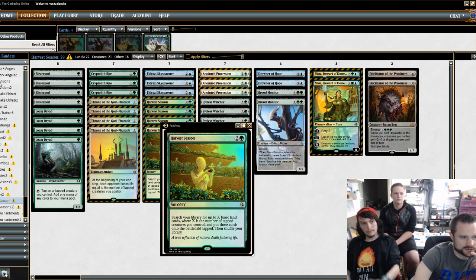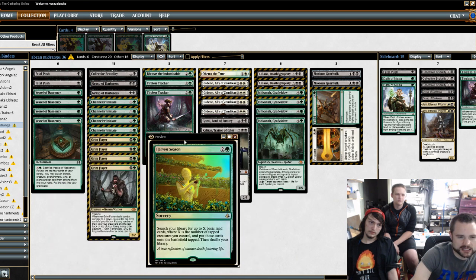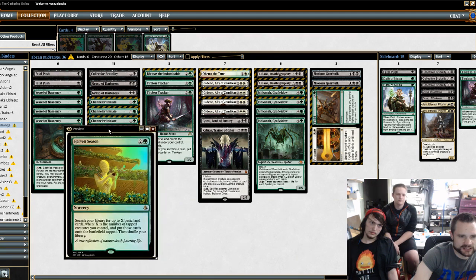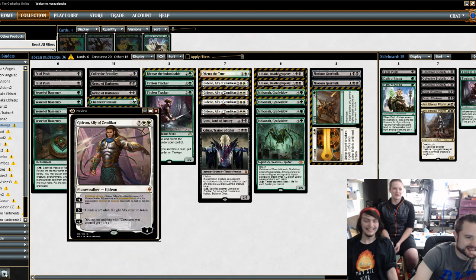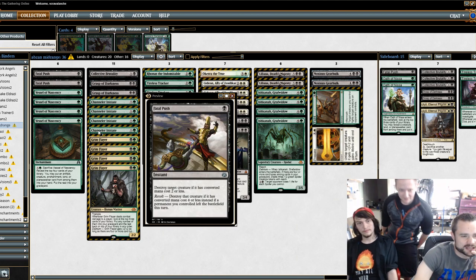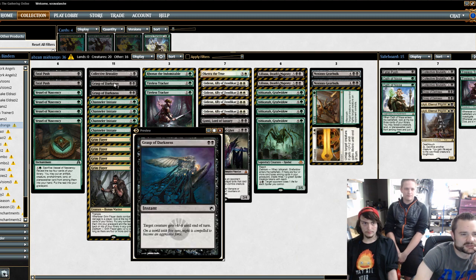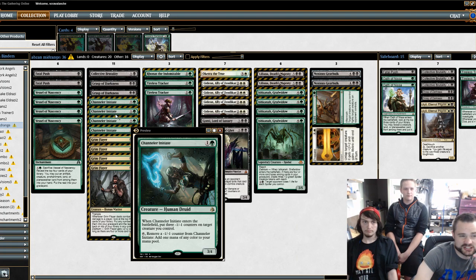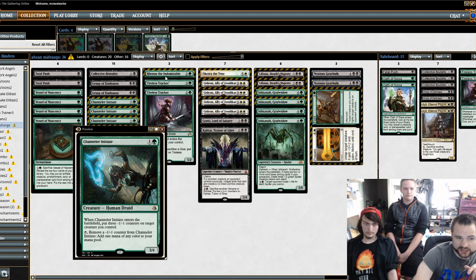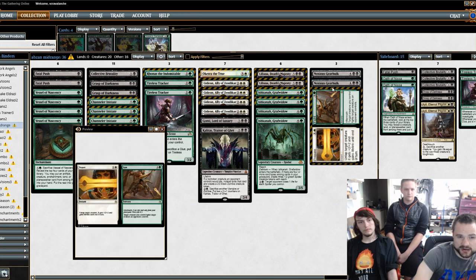Talmadge ran Abzan Midrange — we don't have the mana slots here. Talmadge is my good-stuff player; he always runs Gideon no matter what — Frontier, Modern, he's going to do it in Modern too. I think he's trying to go Delirium to get Ishkanah off. The deck includes Vessel of Nascency, Fatal Push, Grasp of Darkness, Collective Brutality for removal, Channeler Initiate and Grim Flayer at the two-drop slot, Tireless Tracker, Aronis, Oketra, Gideon, Gonti, Kalitas, Liliana the Last Hope, Ishkanah, Prepare/Fight, and Noxious Gearhulk. What worked and what didn't, Talmadge?